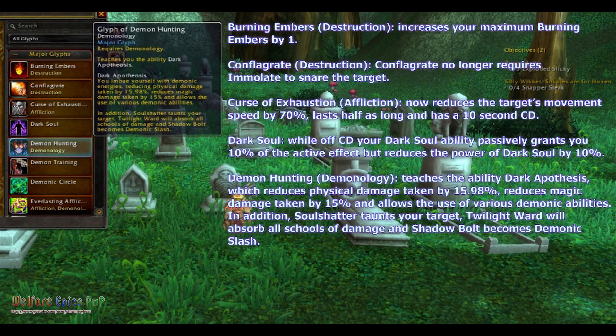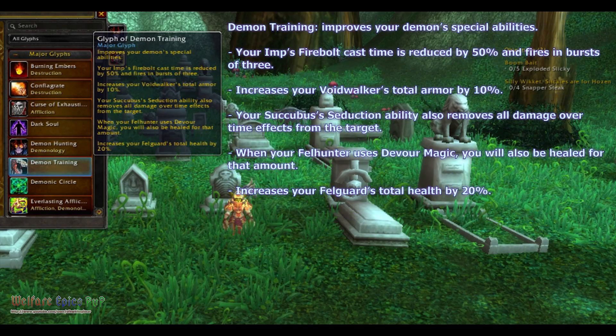In addition, Soul Shatter taunts a target, Twilight Ward will absorb all schools of damage, and Shadow Bolt becomes Demonic Slash.